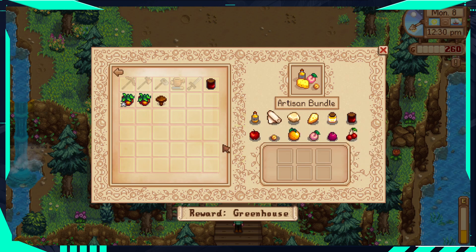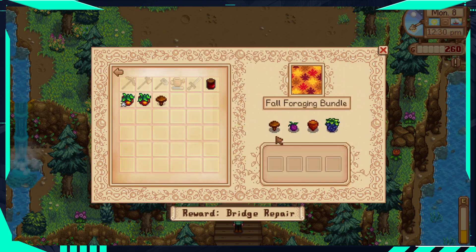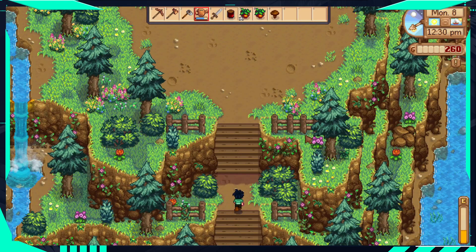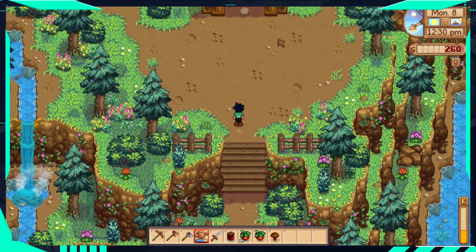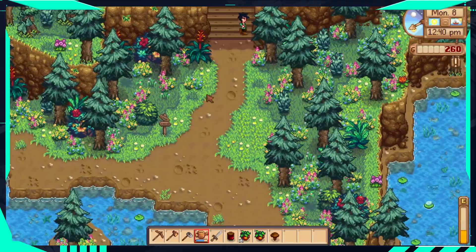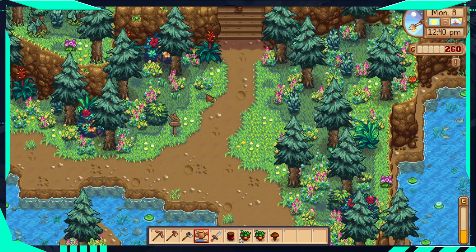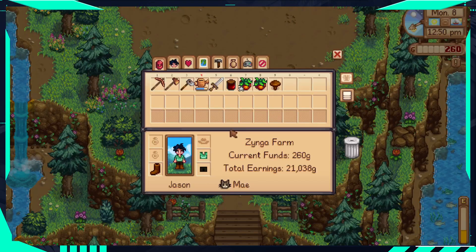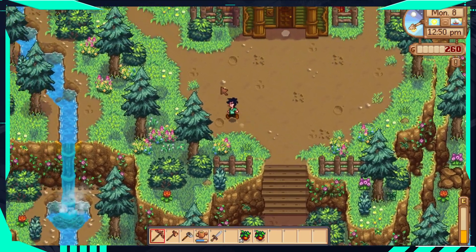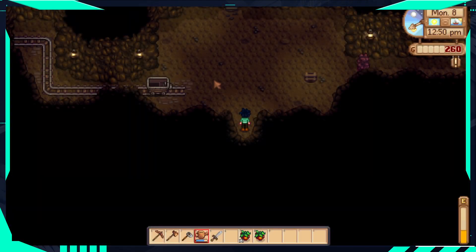Oh shit, is that a mushroom? Common mushrooms are useful for something - I think I can use that in the community center. Not the fall crops, not the artisan bundle - the fall foraging needs a common mushroom. It's not fall yet and I'm sure I'll get plenty in fall, but I may as well drop these off. I got two things for the community center.